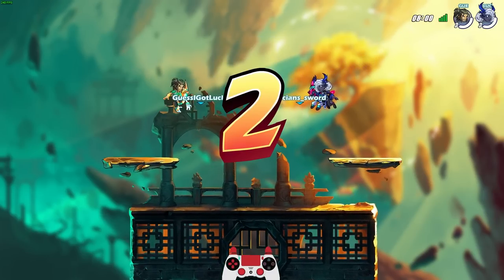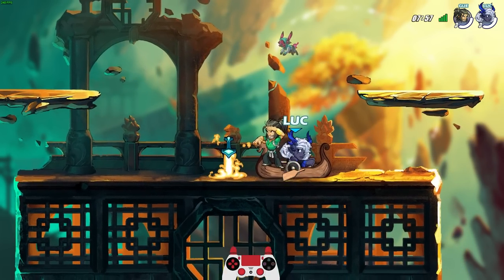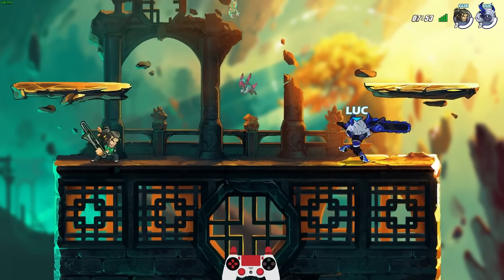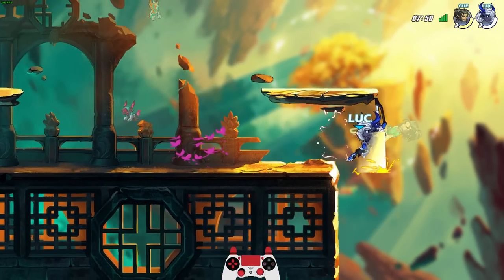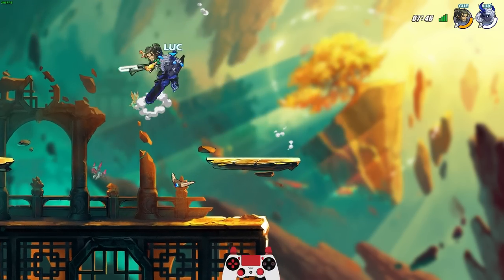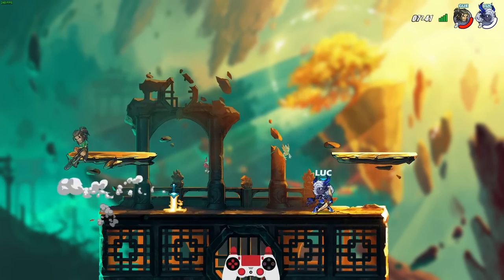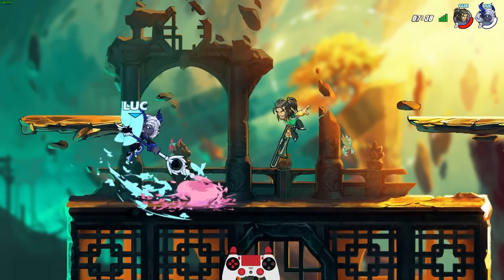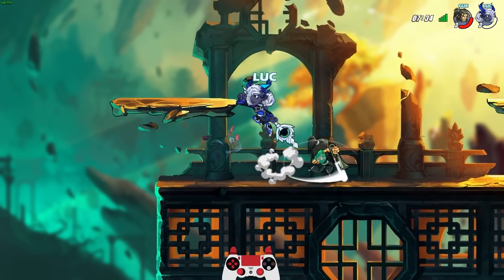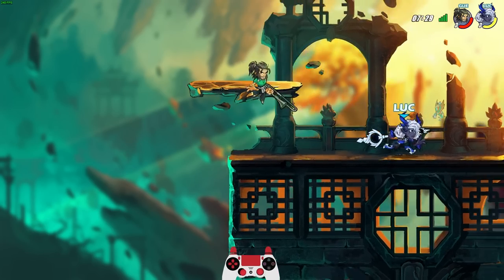All right guys, last game. Row row row your boat gently down the stream. Let's get it on! I need spear, but I'll work with what I'm given. Yes, Arcadia is one of my favorites — did I mention that? I need boomerang damage. I also need side sig KO, so let's just try to get a side sig KO with Arcadia here.